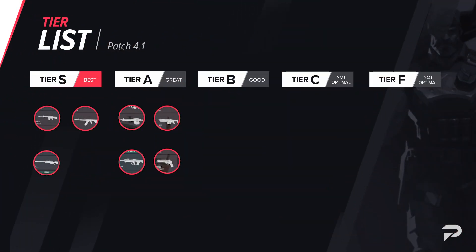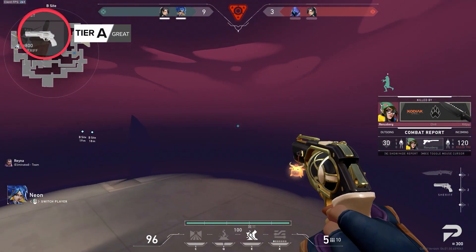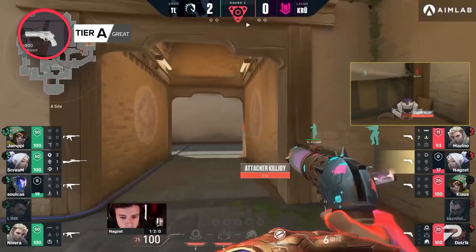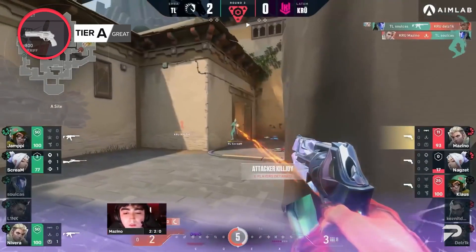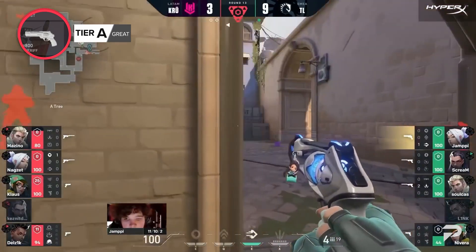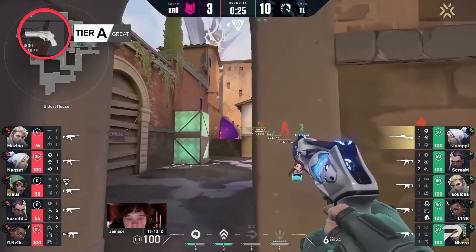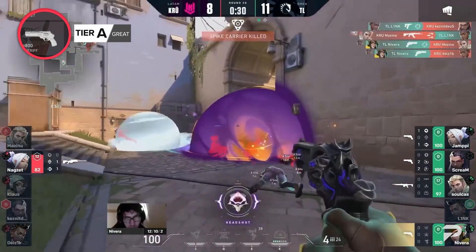Next up in the A tier, we have the god of precision guns known for its satisfying one taps — the Sheriff. At a relatively cheap 800 credits, the Sheriff is arguably the strongest sub-1000 credit gun in the game. The weakness of this gun is that it requires an exceptional amount of skill to use well, and losing composure while using this gun will screw you over very quickly. As a result of its recent movement accuracy changes in Patch 3.0, the Sheriff is more like a sniper pistol now, so look to hold down more angles. Once you learn how to pace your shots without falling behind in a gunfight, the Sheriff will become your most reliable sidearm and make eco rounds a nightmare for the enemy team.